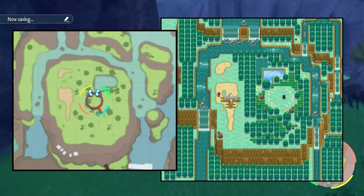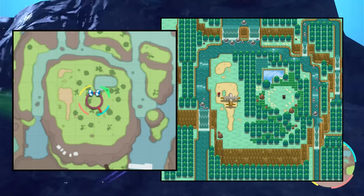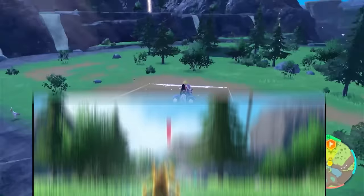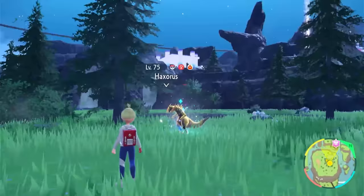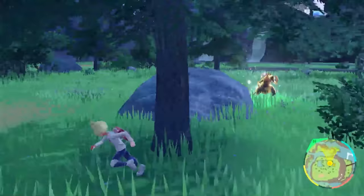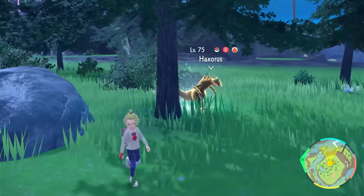Number 1, there is a reference to the Nature Preserve from Unova. The Nature Preserve is a location where you could find a static encounter of a shiny Haxorus. If you look at its shape from above, it looks just like a location in the Terrarium, which is a direct reference and possibly a hint that Blueberry Academy is based on some sort of paradox or parallel version of Unova. So this is a direct reference to Unova, which means we can probably expect some Unova content next year.